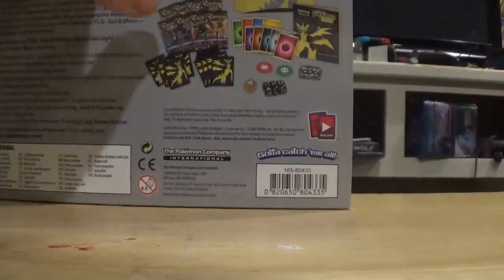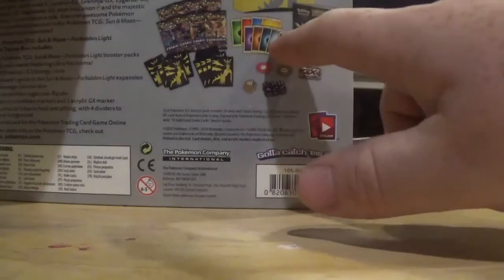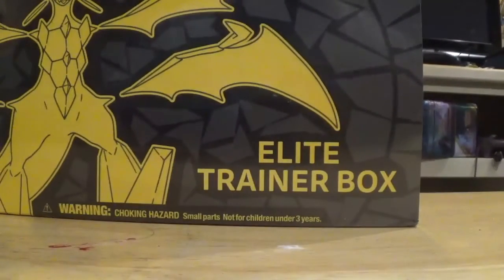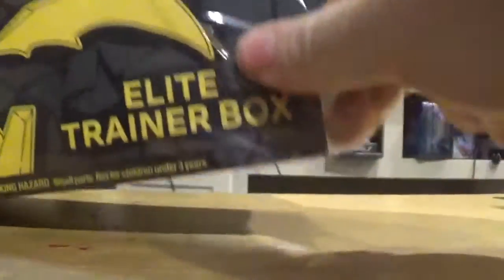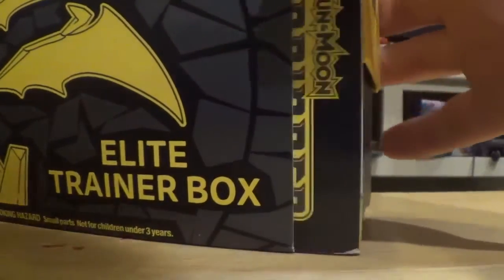This set came out yesterday. As you can see, it comes with eight booster packs, some card sleeves, a whole mess of energies, dice, and the stuff you need to play the game. There's also a little booklet. Elite Trainer Boxes are kind of like a care package for people who are trying to get started on a collection — like hey, you want to keep your cards safe, store things, and open more cards.